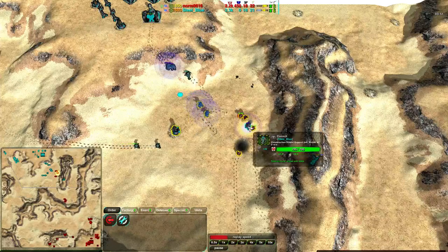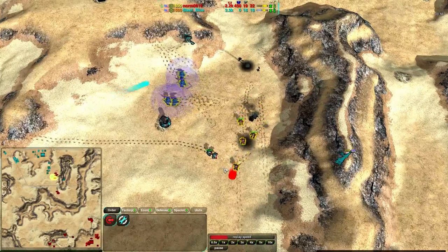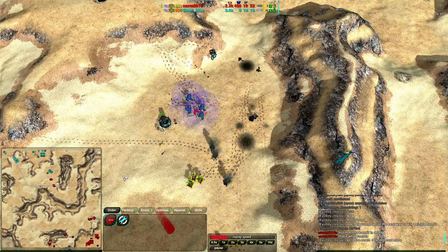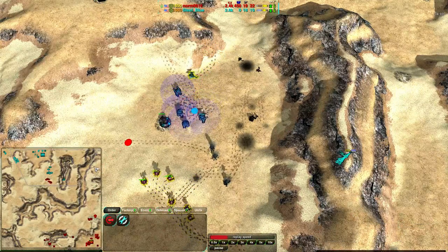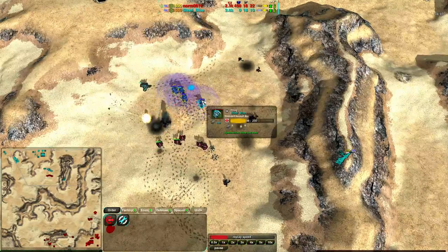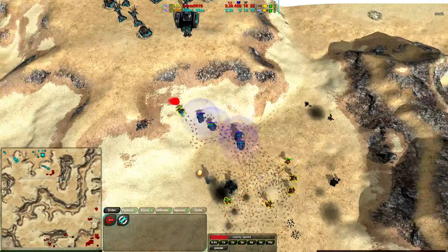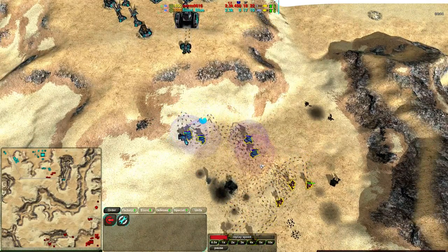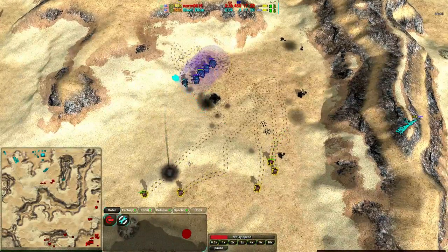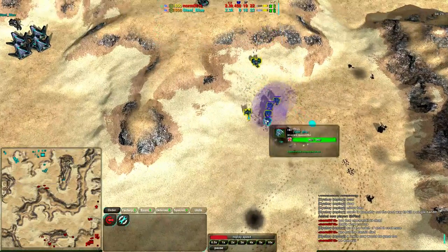Norm is doing a pretty good job getting rid of one of Steel Blue's constructors. The thugs are doing what they can to eliminate the bandits, but they're not nearly fast enough. The two bandits here are trying to defend but getting outnumbered — they take out one of Norm's bandits but still not quite enough. The thugs are unable to hit for anything. The ball is getting large but the bandits have a hard time penetrating — quite a few are going down, as the shields are taking all of the shots. That's what you get with recharging shield balls.